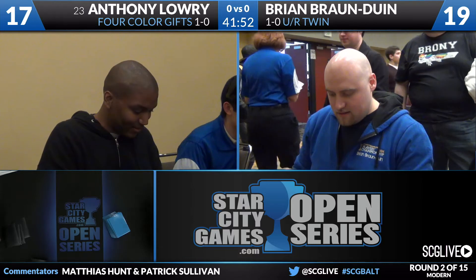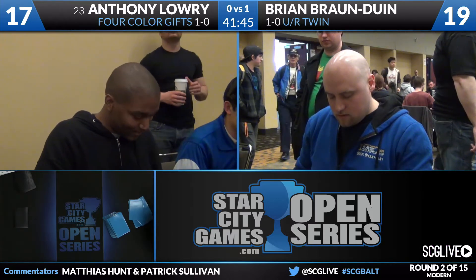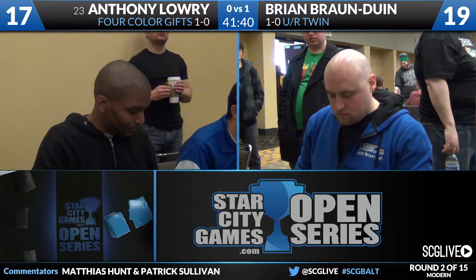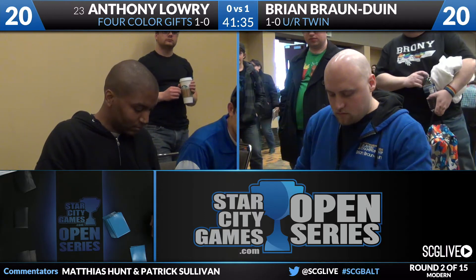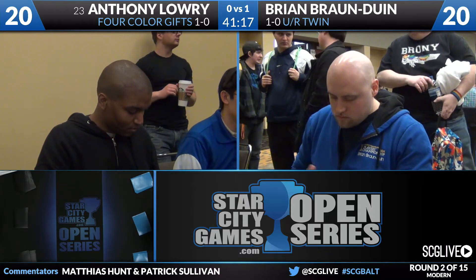With that said, Brian goes ahead and gets the first game. We'll move over to the sideboard. Brian now knowing more or less what he's up against — a Gifts Ungiven deck, usually paired with Life from the Loam. He does have two copies of Blood Moon in his sideboard. Anthony's deck has nearly no basics — just one of each — so he has trouble playing around Blood Moon. Other than that, Brian has Negate and Relic of Progenitus. Relic seems excellent. Negate seems fine. And the Blood Moons are probably lights out.